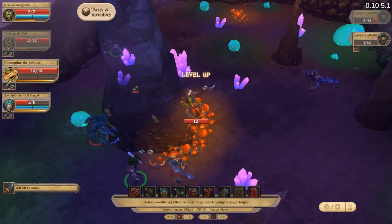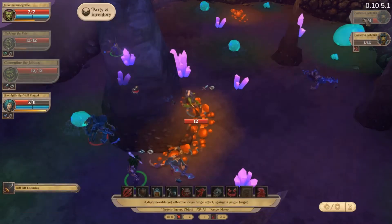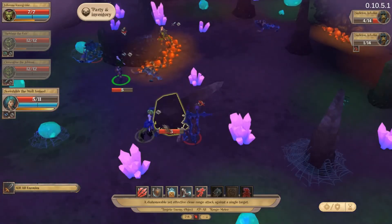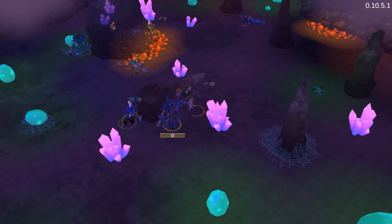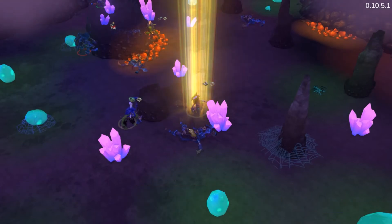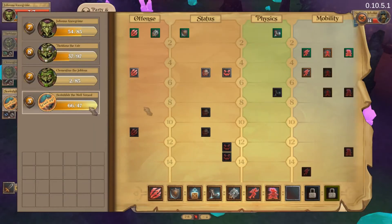You've leveled up, nice - everyone's getting the levels up now. You're gonna get that as well because I think it's gonna be very useful for us. Then you come here and kill this guy. You have your level up, so let's get you frightened.